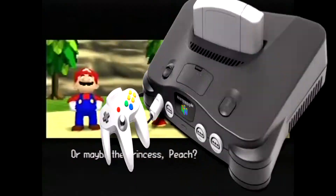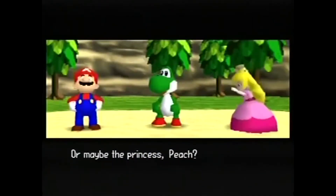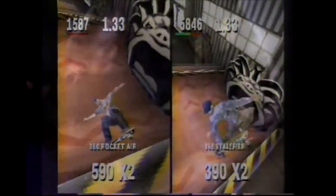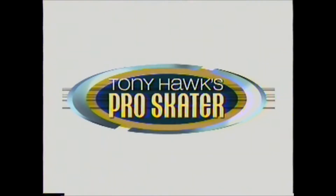1999 was a really great year for video games. We had the release of the Sega Dreamcast. The Nintendo 64 had some good releases like Mario Party, Donkey Kong 64, and Pokemon Stadium, and the PlayStation was going strong with Silent Hill, Final Fantasy VIII, and Resident Evil 3. But there was also another big game on PlayStation 1 that year, one that took gamers by surprise and started an incredibly popular franchise — a little extreme sports game called Tony Hawk's Pro Skater.